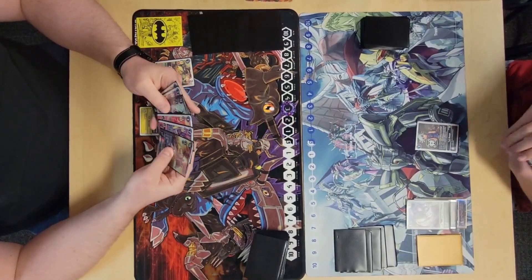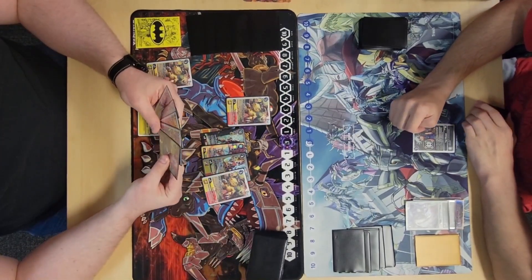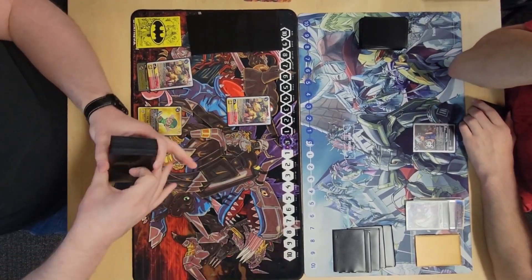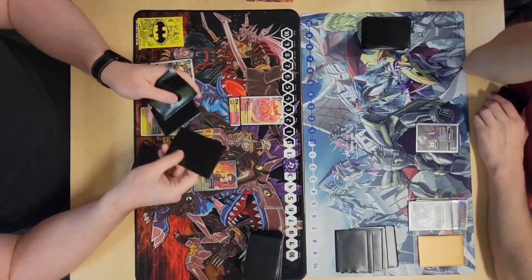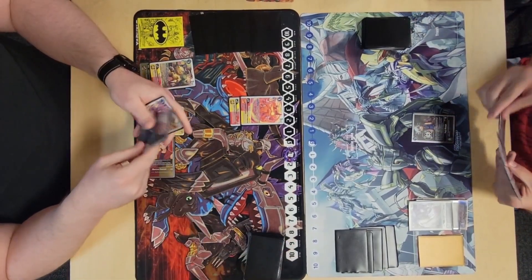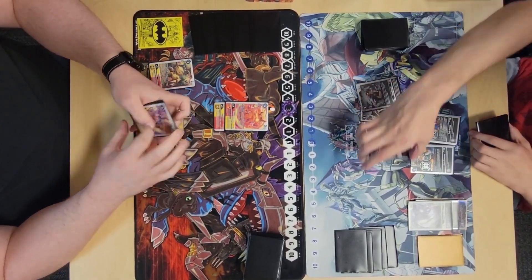I get 3 from TK and hard play Agumon — still missing Marcus. I evo into Geo to see if I recovered into a Marcus — it was already in there. I knew it was in there so I get to play it, then tap it to gain memory to choke him.